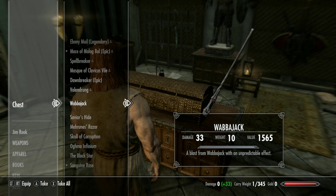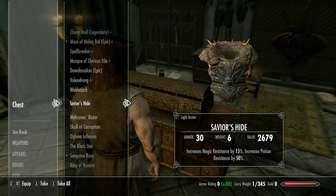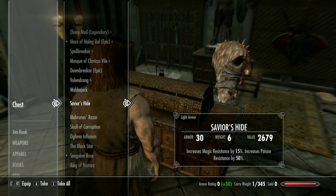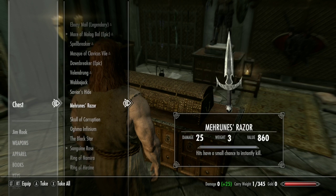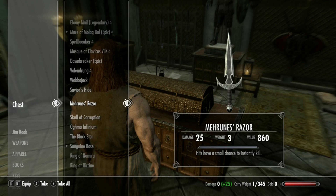Then we got the Wabbajack from the really cool guy named Sheogorath. He's just kind of a goof — he kind of reminds me of the Mad Hatter. Then we have the Savior's Hide. The Savior's Hide is from Hircine, and this is an exploit because I've got Hircine's Ring as well. If you're interested I'll show you how to get both of them.